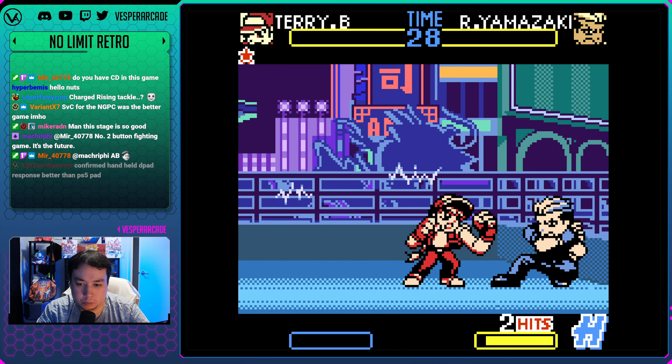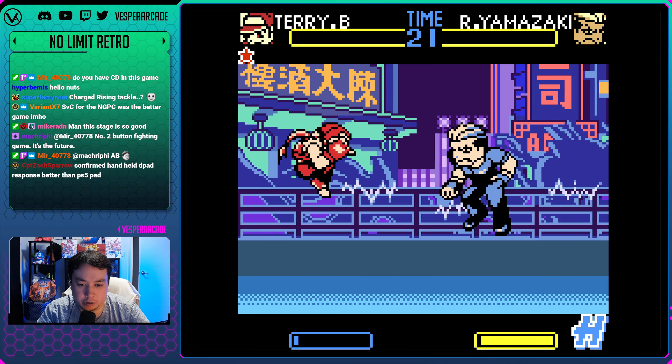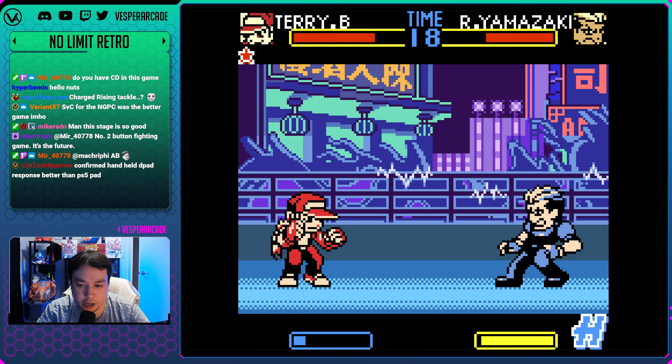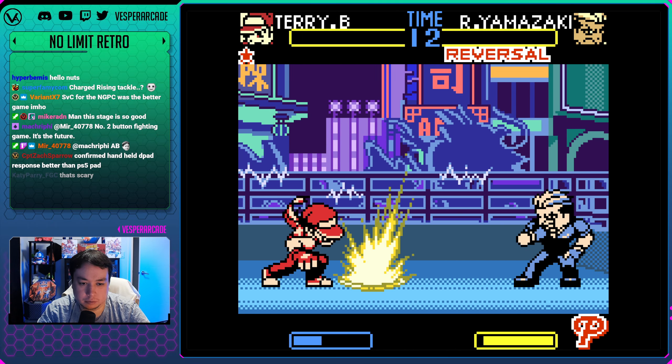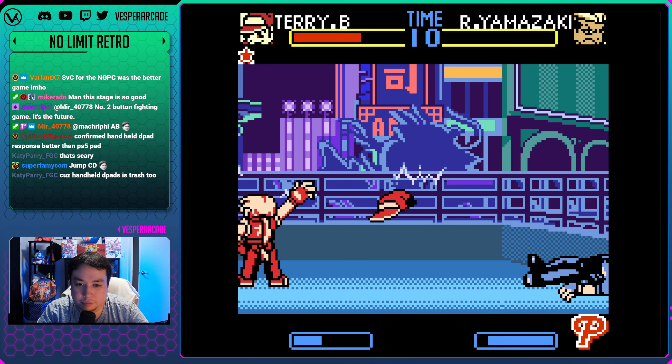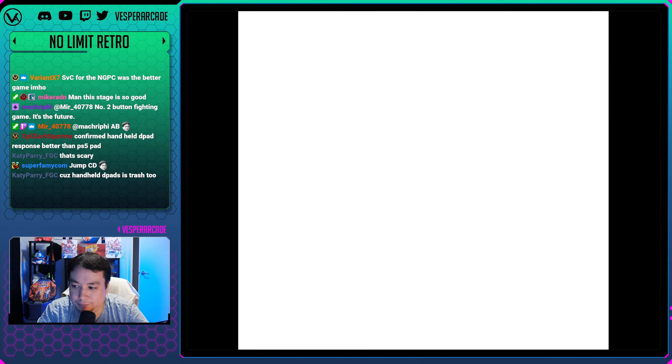If I press A and B at the same time I do my heavy. You actually have to press it hard, you can't just tap it. Jump CD, jump CD - two button fighting game, it's the future.